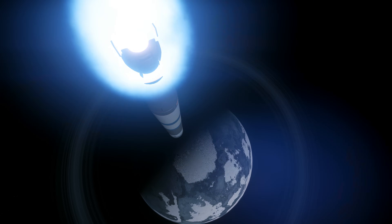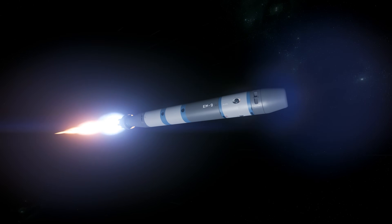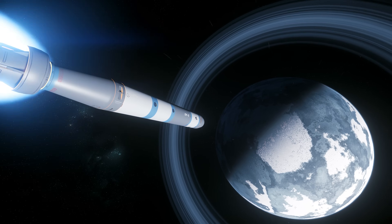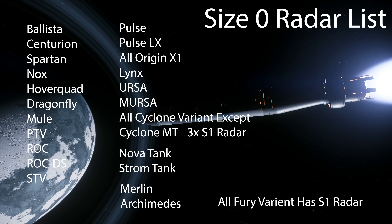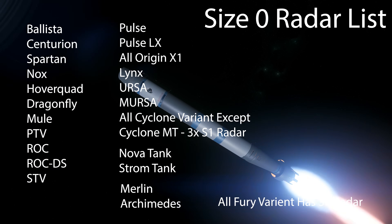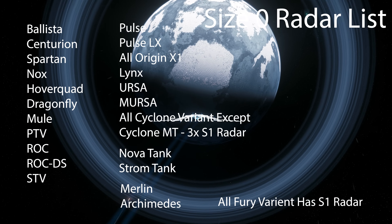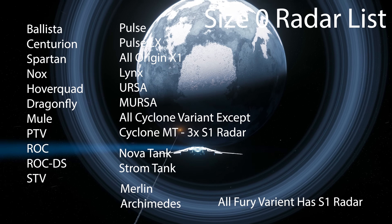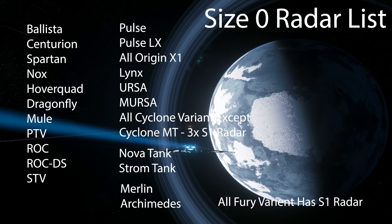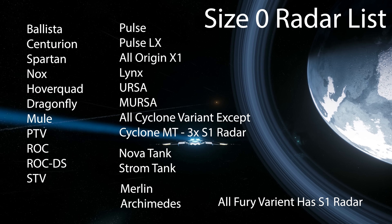Here is a complete list for 3.23. For size 0 radars, it covers almost all ground vehicles and some snub fighters: Ballista, Centurion, Spartan, Nox, Hoverquad, Dragonfly, Mew, PTV, ROC, ROC DS, STV, PULSE, PULSE LX, all Origin X-1 variants, the Lynx, Ursa Rover, MRSA, and all Cyclone variants except the Cyclone MT — which has three size 1 radars. Size 0 also includes the Nova tanks, Storm tanks, Merlins, and Archimedes, but not the Furies. All Fury variants have size 1 radars.